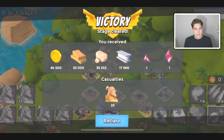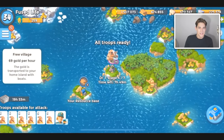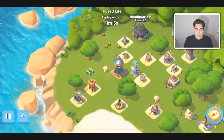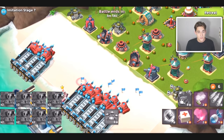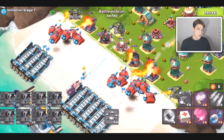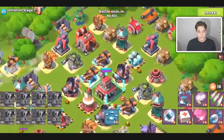At HQ15 you unlock Medics — don't upgrade your Medics. I don't like Tanks and Medics together; I think just bring all Tanks if you're going with Tanks. At HQ16 you unlock Grenadiers. Grenadiers are good and you can defeat certain bases using them, but I just don't think it's worth upgrading Grenadiers.